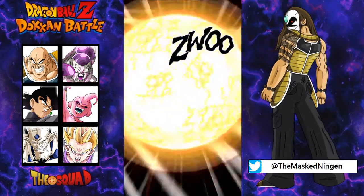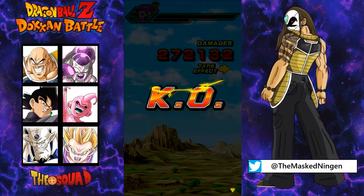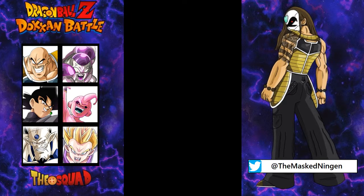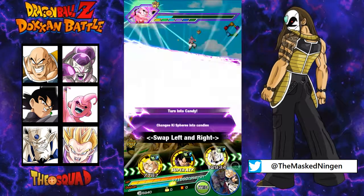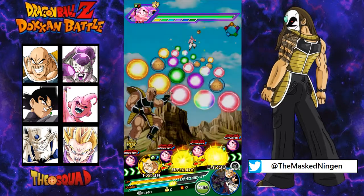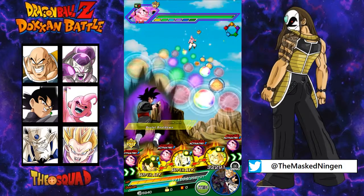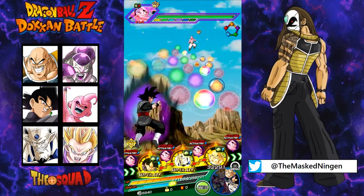Should finish them off here. Onto the final stage — it's an intelligence stage, so we've got type advantage. That's a lot of attack spread out, but we can start off right, immediately lowering his attack.